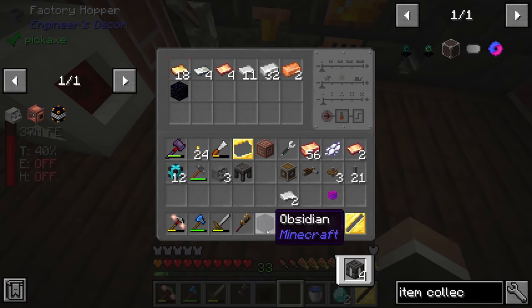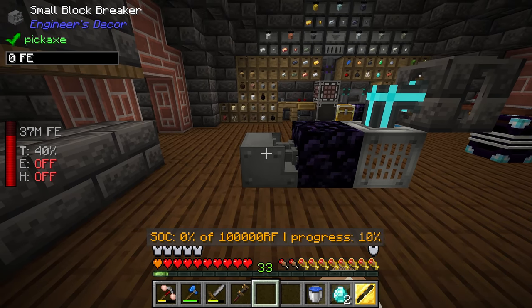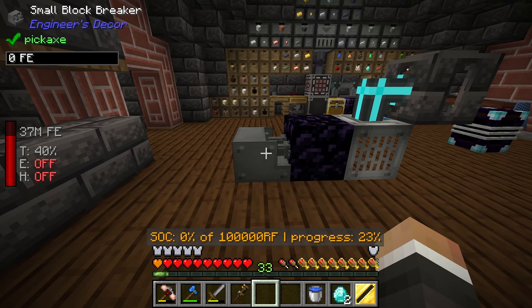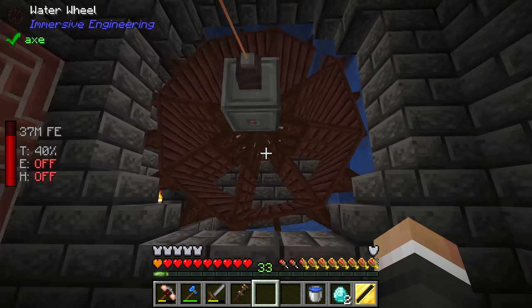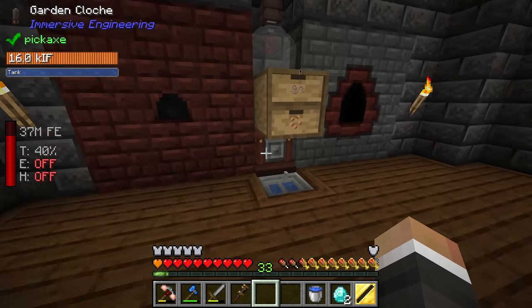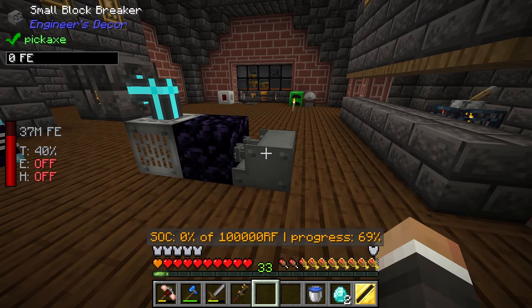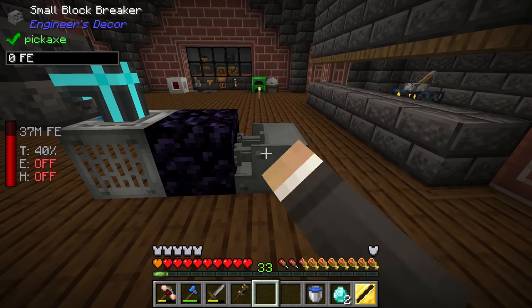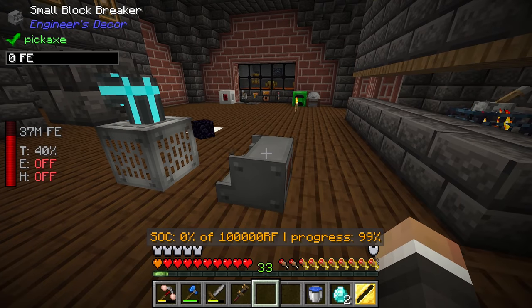The block breaker is not particularly fast — placing obsidian in front of it and right-clicking tells you progress, going up fairly slowly. You can speed it up by giving it power. Right now we're only producing about 100 Redstone Flux per tick using the water wheel, and some of that is used on the garden cloche. For now we'll run it without power — it's passive, so it'll generate obsidian forever. In the future when we have more power, we can make it faster.